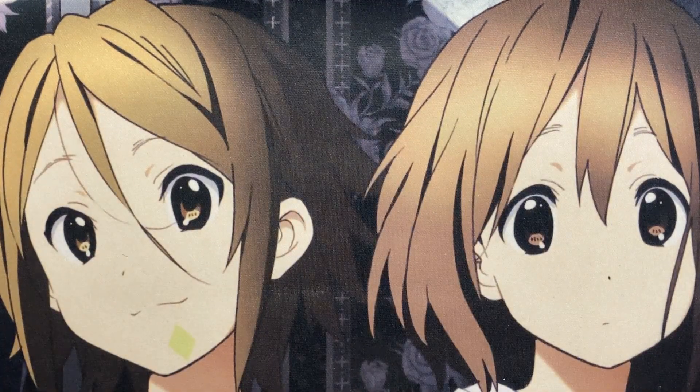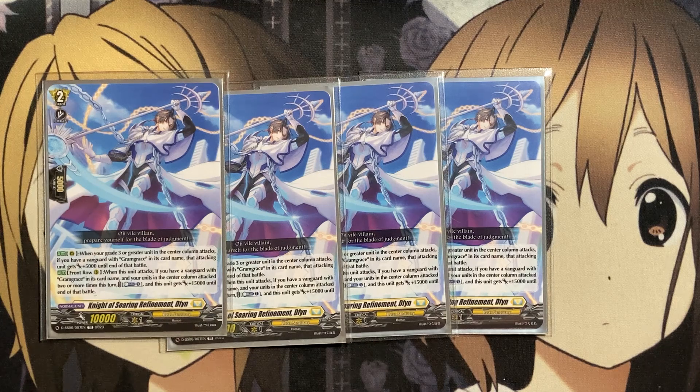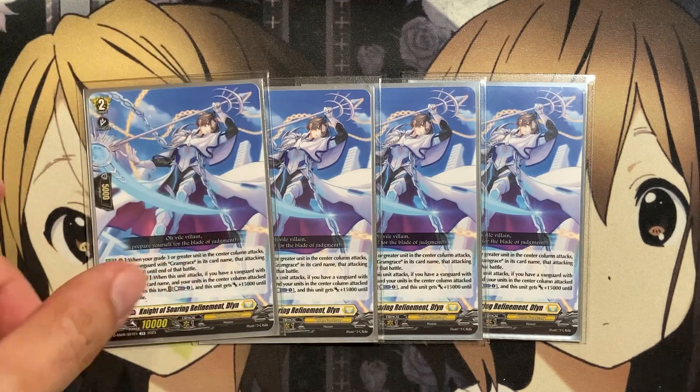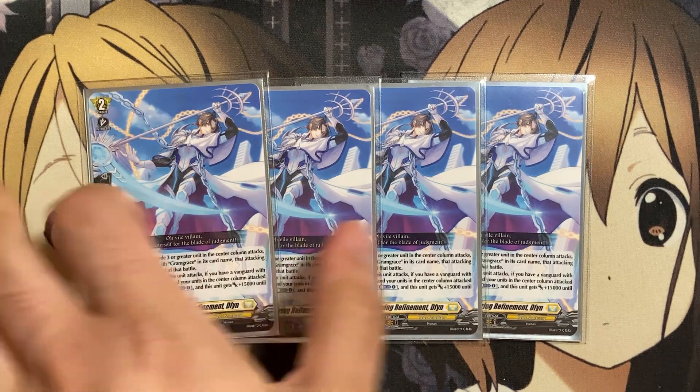Four copies of the new unit Knight of Soaring Refinement Defend — when on rear guard, when your grade three or greater unit in the center column attacks, if you have a vanguard with Gram Grace in its card name, that attacking unit gets plus 5,000 till end of battle. This applies to your back row center unit as well. When this unit is on the front row rear guard and attacks, if your units in the center column attacked two or more times this turn, this unit gets plus 15,000. With persona ride's plus 10,000, this card can attack for 35,000 on its own without a booster.